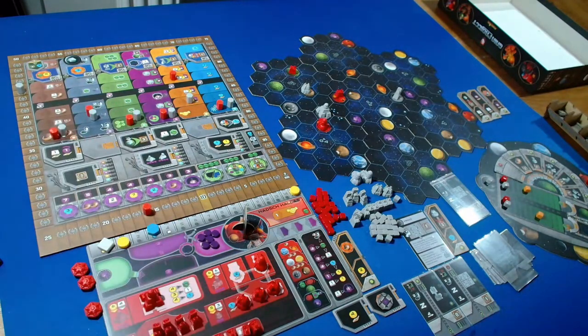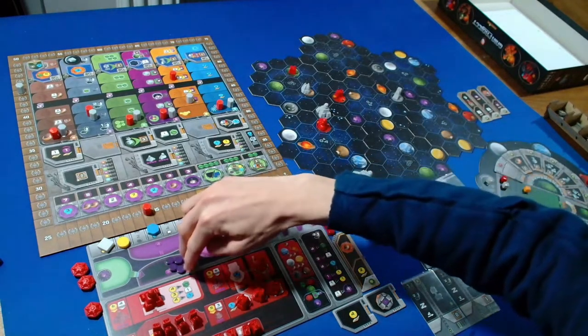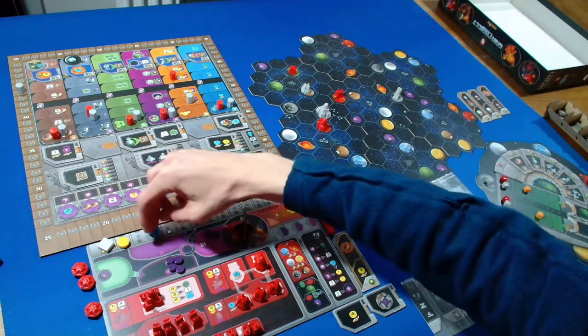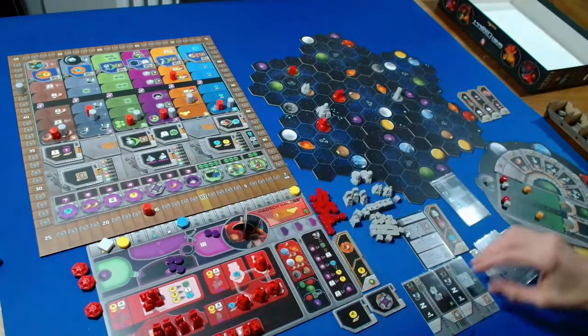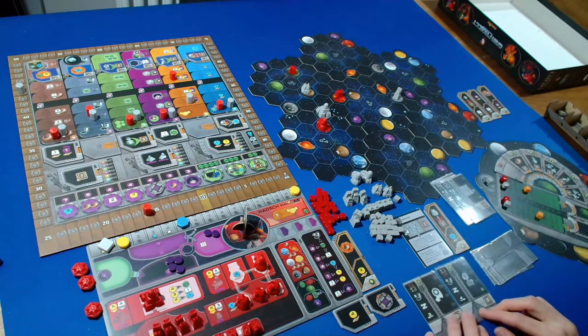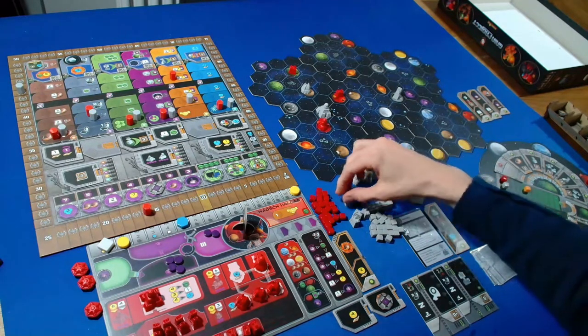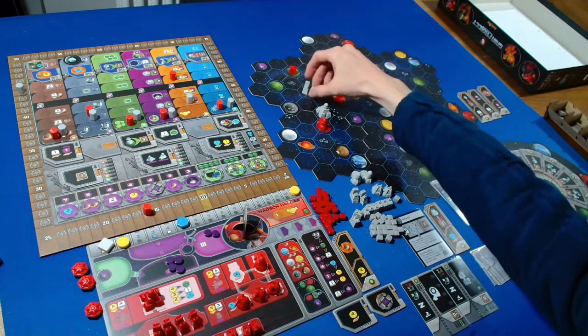I'm going to take a power QIC action, spending four power to take two knowledge - going up to five. The Automa is taking a faction action. They're going to prioritize downgrading their research lab into a trading station, so they downgrade that.